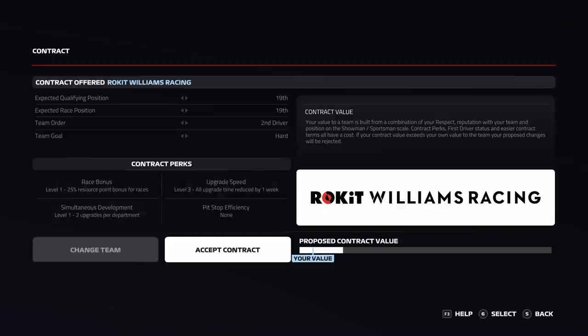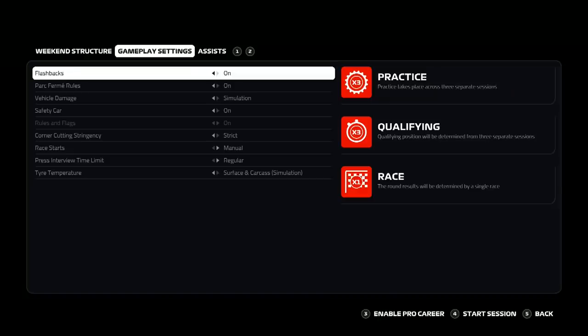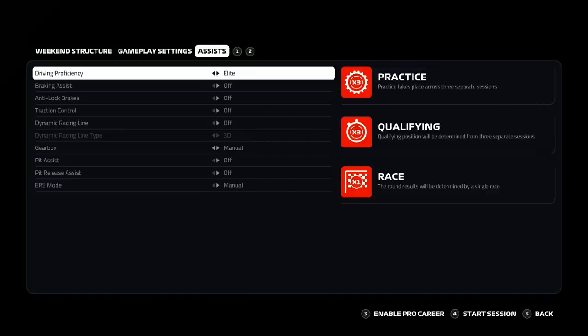For this season we're kicking off with 110% AI. I'll try to stick to that difficulty as long as I can — it'll probably come down as the AI get quicker with upgrades. Running no assists, the hardest possible settings, with flashbacks in case of any lag or issues. That's it for the settings — now we move into the laptop to meet Carl for the first time in the new Williams environment.